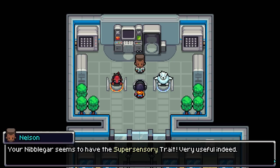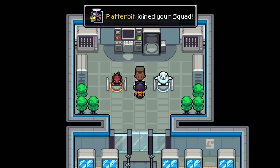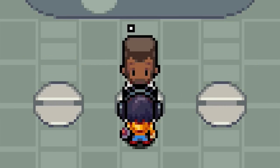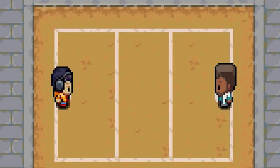We've now got Nibble Gar, and it seems to have the super sensory trait — very useful indeed. But apparently we get a second starter — Powder Bit — just for nothing! They should definitely have more crazy technology like teleporters in the Pokemon world, where Pokeballs dematerialize creatures into light.